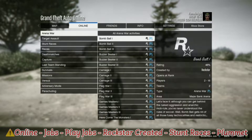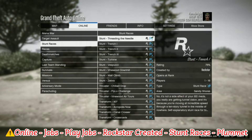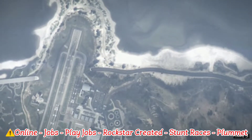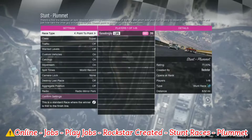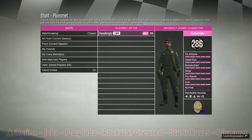First thing you're gonna want to do is push pause, go to Online, then Jobs, Play Jobs, Rockstar Created, and then go down to Stunt Races. Go down to Plummet — the first one. There are two of them, you want the first one. Once you get inside the stunt race...